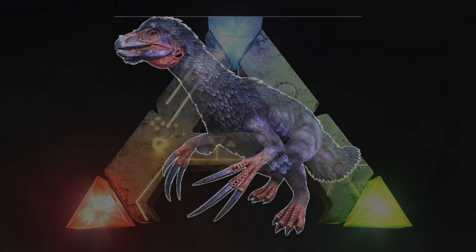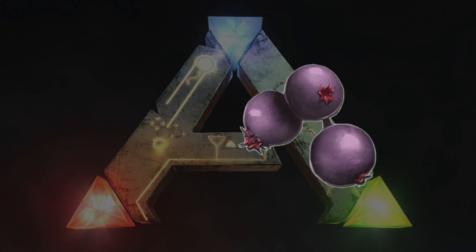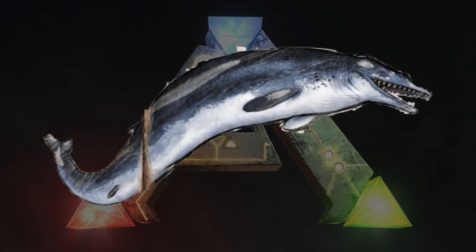Terror Xenosaurus Kibble takes one Terror Xeno Egg, one Citronal, one Angler Gel, two Mejoberries, and three Fiber. The Terror Xenosaurus Kibble can be used to tame the Basilosaurus.